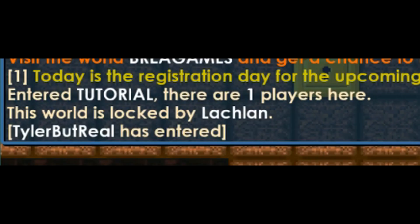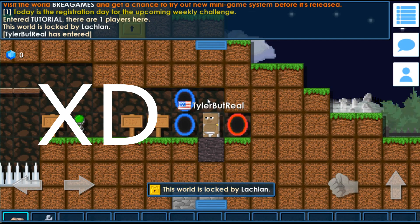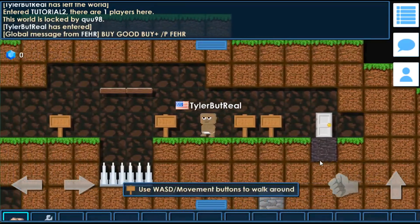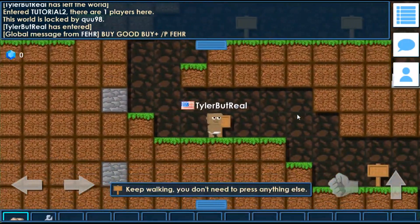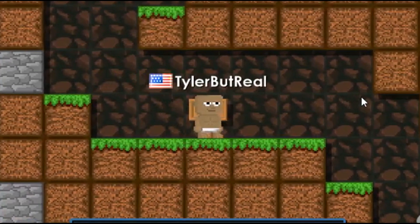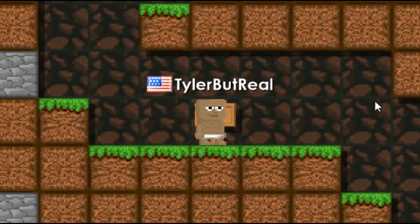We're in a world called tutorial by some guy named Lachlan — or some gal, I don't judge. I look literally disgusting. Use the jump button — this looks really bad, but trust me guys, it gets better. Now walk towards the left side — you say that like you don't trust me. Like I'm gonna be clicking on essentially everything, every single button I'm not supposed to.